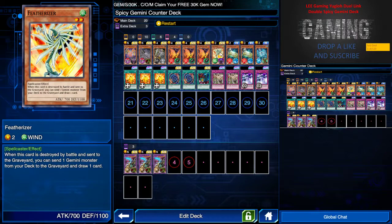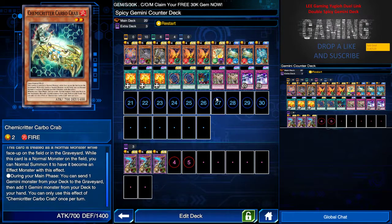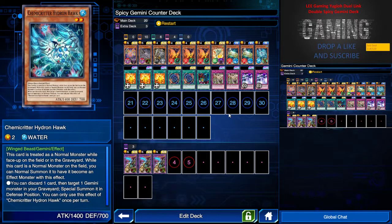I run two Chemi Critter Carbo Crab. What this guy does is if it's an effect monster, I can send one Gemini monster from my deck to the graveyard and add one Gemini monster from my deck to my hand. So basically I can use this to throw away a card, summon another, take one to my hand, summon it, and special summon another — there's a lot of combo potential. I also have Chemi Critter Hydro Hawk, which lets me discard one card and target one Gemini monster in my graveyard to special summon it in defense position.